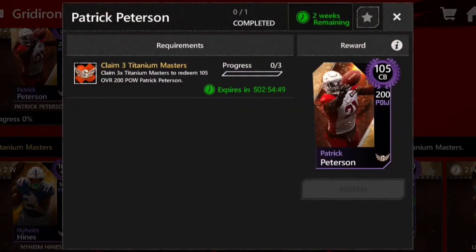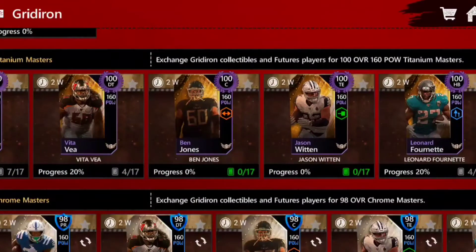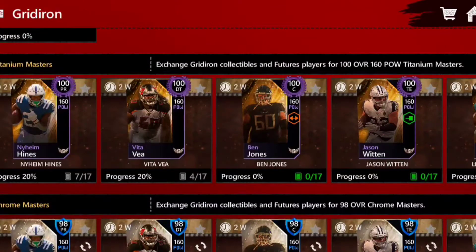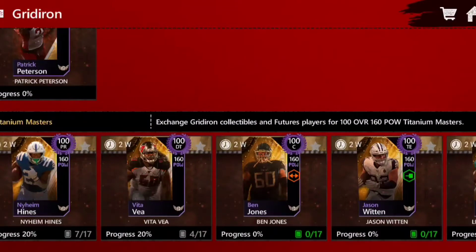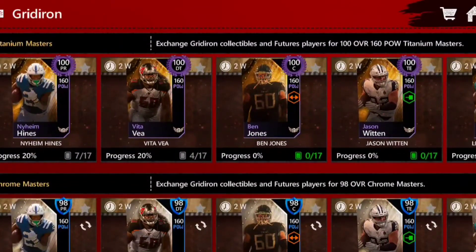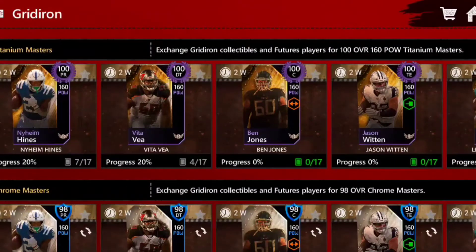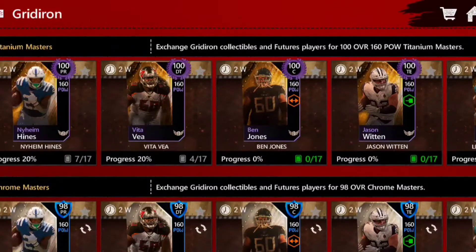In order to get Patrick Peterson, you're going to need three titanium masters. Currently we have five of them out: Naeem Hines, Vida Veya, Ben Jones, Jason Witten, and Leonard Fournette. As always, expect EA to release more masters. I know one of you asked in the comments when the new masters would drop — I have no idea, and I don't know if any other YouTubers do either. But they usually drop three to four days after the promo comes out, which is enough time for you to get enough badges and players to get at least one master.